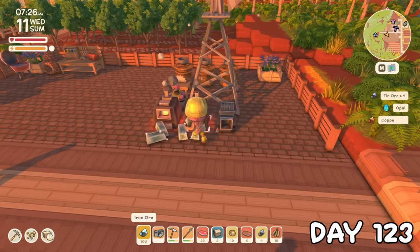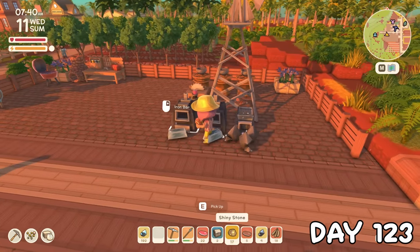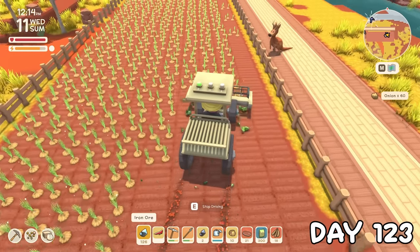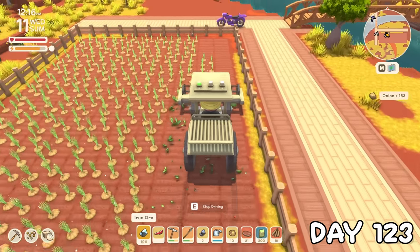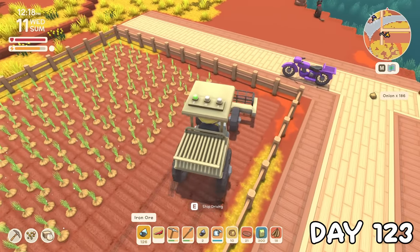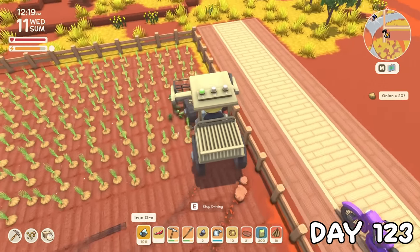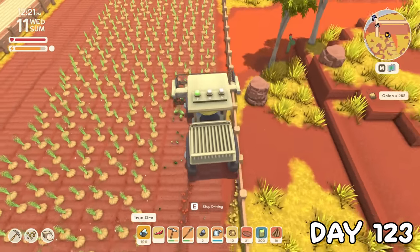With all that ore, I had work to do on day 123, which was basically just a day of smelting and crushing shiny stones, but I did take a break to do my first ever tractor harvest, which took me embarrassingly long to figure out how to do. I started to notice how hard it was to turn in this tractor, especially in such a narrow field, so it was at this point that I made plans to widen the area later on to make it easier to manoeuvre.